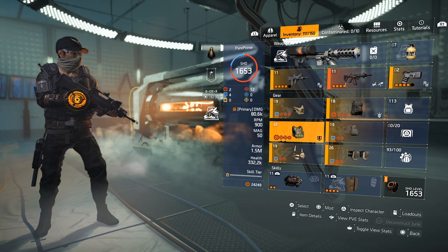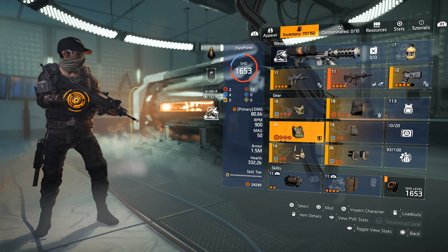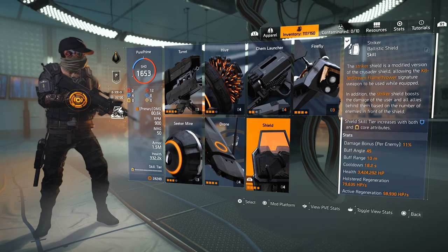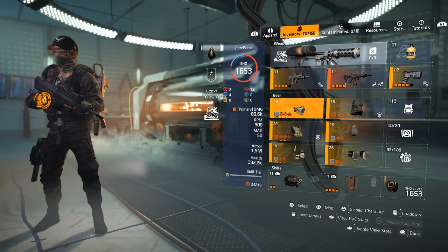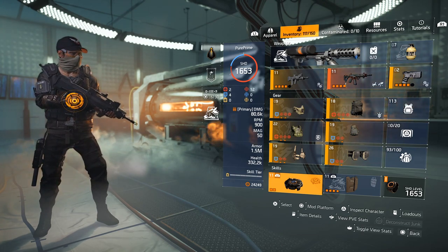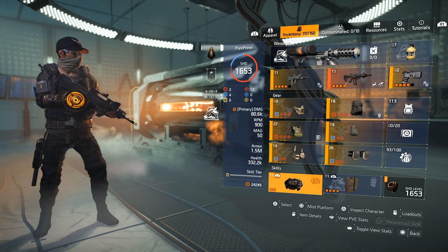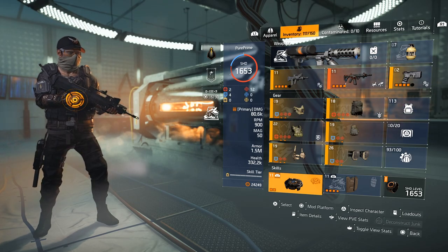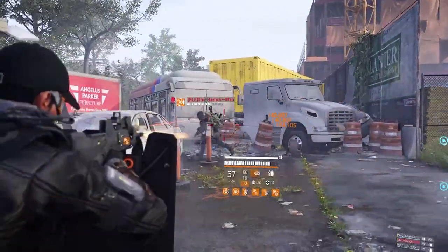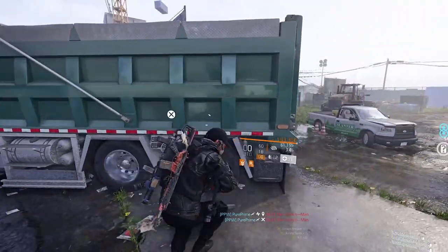You could go for Spotter instead — that's another nice build — but I'm loving the survivability with Unbreakable. For skills, I use the shield for the damage bonus and to activate NSYNC on my AR, and then I run the Decoy. Why the Decoy? Because a lot of people still shoot at a decoy and skills aggro it — there are a lot of mines flying around in PvP. Put out your decoy and it will capture incoming mines so you can get back into battle. It's not only distracting enemies but their skills as well.